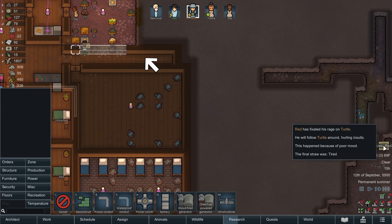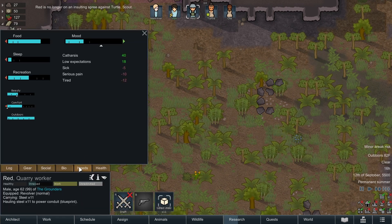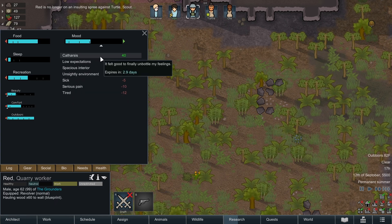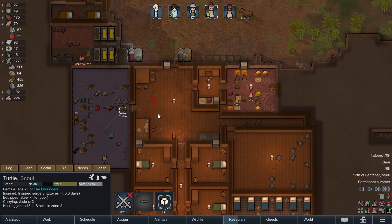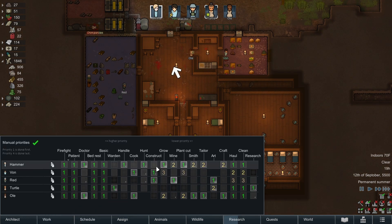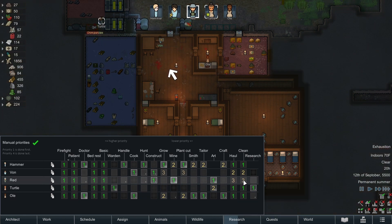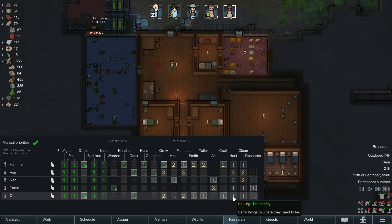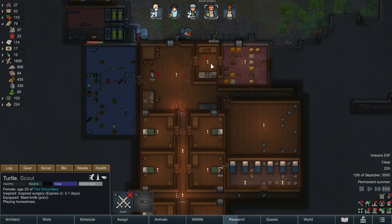Insulting spree - Red will follow Turtle around hurling insults because he's in a low mood. He's done with that already. Why is Red so low? Tired and in pain. He threw horseshoes instead of sleeping - that's his own fault. I feel like we're catching up nicely. Turtle's got quite the hauling job ahead but once hauling is done she'll start cleaning. I want cleaning to be a bigger priority than hauling for everyone except Turtle, so let's turn that into a two task - Turtle will mainly haul and everyone else will clean after their basic tasks.